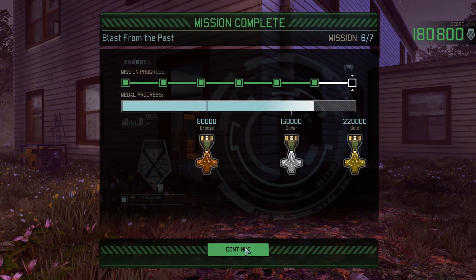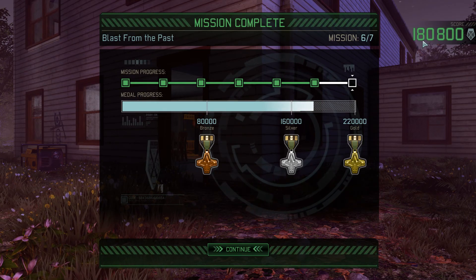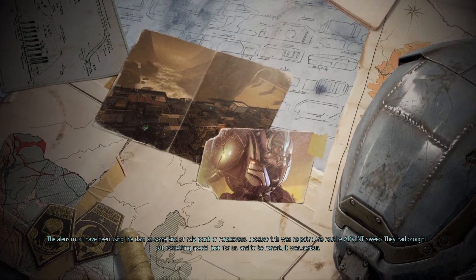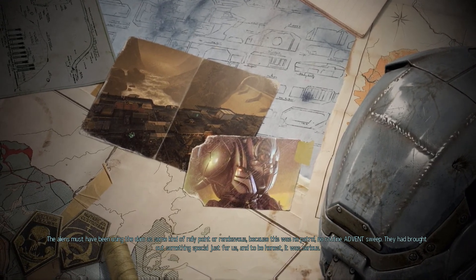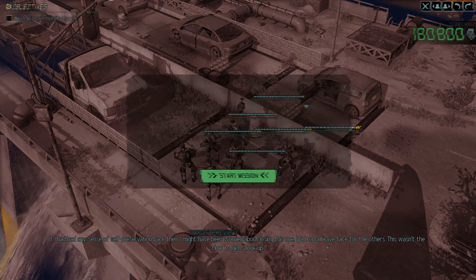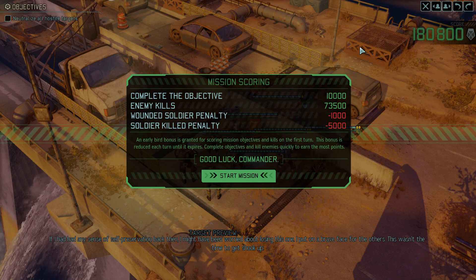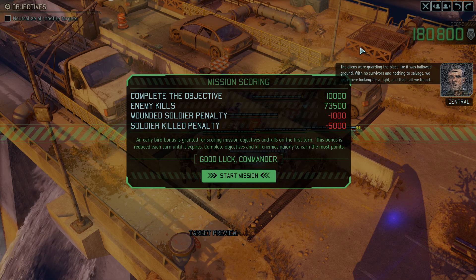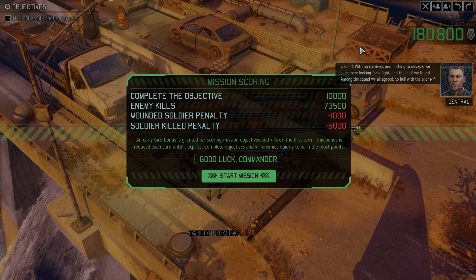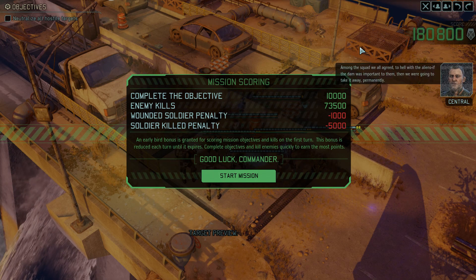The next one should be the last one as well. We need to earn 40,000 on the next mission in order to get the gold. The aliens must have been using the dam as some kind of rally point or rendezvous — this was no patrol, no routine Advent sweep. They had brought out something special just for us, and to be honest, it was serious. If I had had any sense of self-preservation back then, I might have been worried about losing this one. The aliens were guarding the place like it was hallowed ground. With no survivors and nothing to salvage, we came here looking for a fight and that's all we found. Among the squad, we all agreed — to hell with the aliens. If the dam was important to them, then we were going to take it away. Permanently.